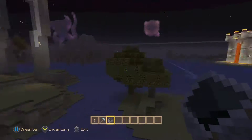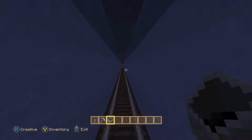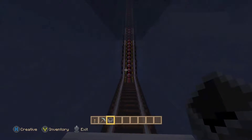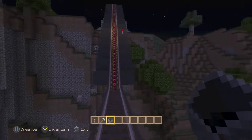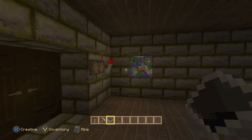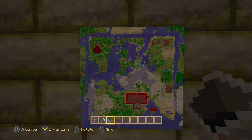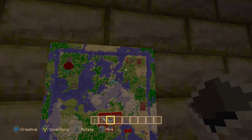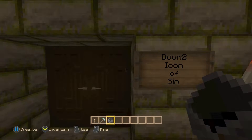We're back in this area — we were just up there earlier, and now we're in a little ice tunnel underwater. Last door. There's a cow there. So now we pretty much just did an entire loop around the map. We started there, went all the way around, and now we're here. This red dot — this is the Doom 2 world that I made.